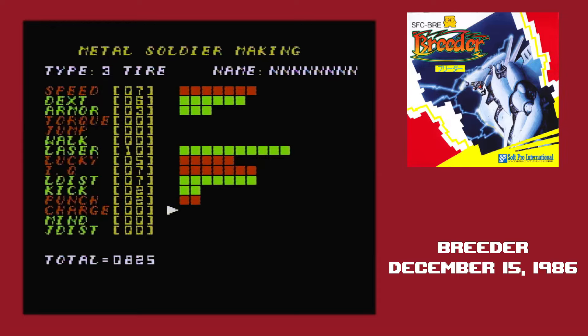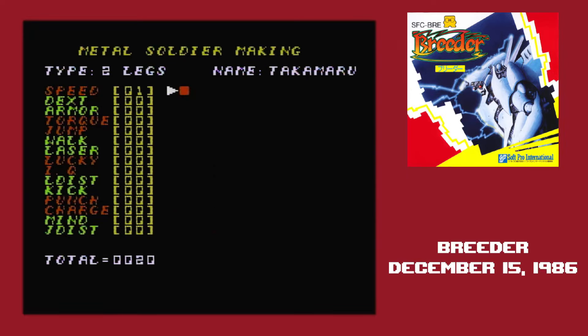Jumping is how often robots like to jump and also affects evasion. Walk determines how the robot moves — it's rated 0 to 10, it's free, and it mainly affects what evasive patterns they'll take. I should point out that the Breeder manual is not helpful here. Laser is how much damage the robot's ranged attack does. Lucky is luck — I think it's for critical hits, but I can't be sure. IQ is how smart your robot is; I could not figure out exactly what that affects.